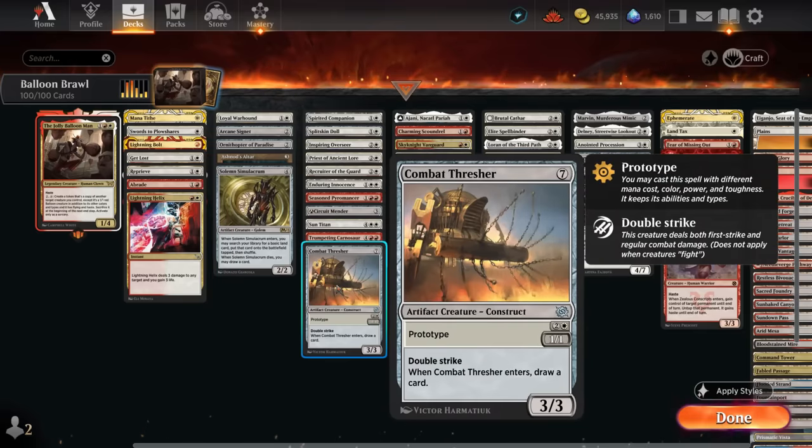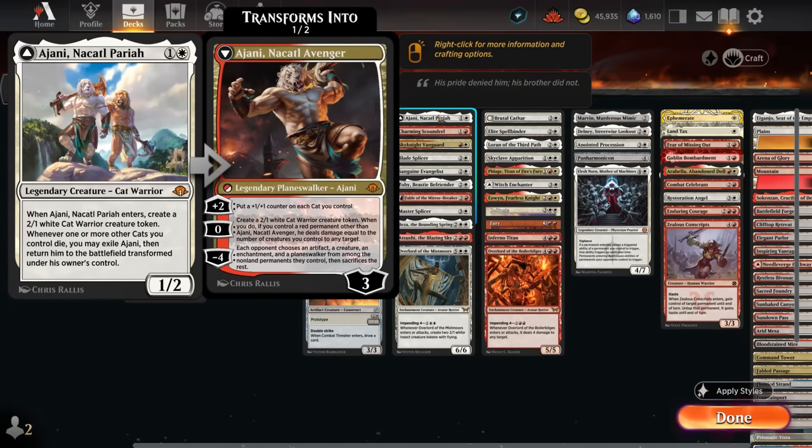We'll often play Combat Thresher as a prototype — a 1/1 double strike that draws a card when it enters. Our token makers include Ajani, which is legendary but still good to copy with the Balloon Man as we get to make a 2/1 cat token when it enters.